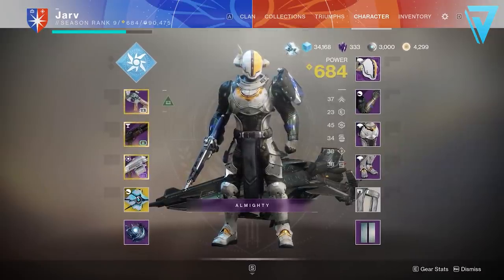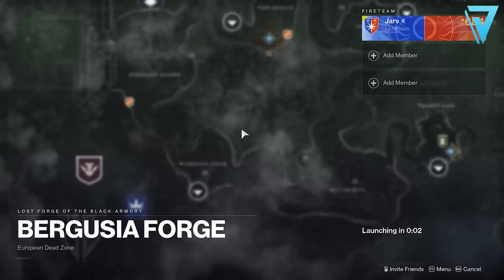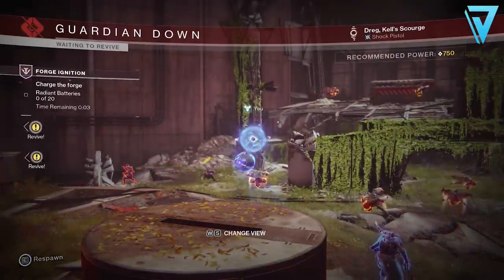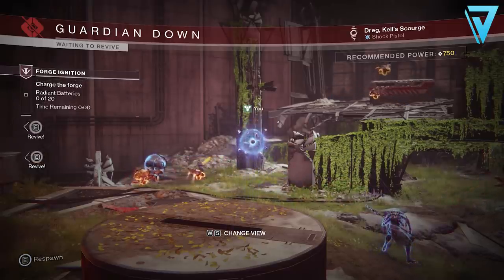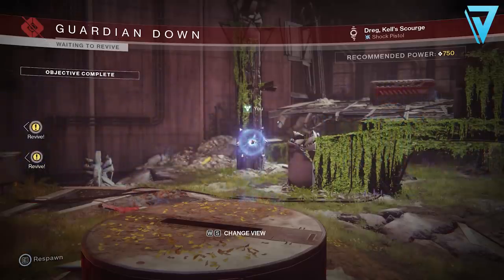Once you've got all your gear equipped, you need to head over to the European Dead Zone and onto the south side of the map. The forges appear here on the bottom left hand side and you simply need to spawn in. Being under 750 power means we're going to be matchmaking other guardians that have the same idea in mind and we aren't going to be affecting other people's play sessions. If you're on PC, you can just leave your PC running even overnight or whilst you're at work. If you're on console, you'll want to plug in your controller and make sure you turn off any power saving options, anything that might mean your console switches off if it's idle for long periods of time.